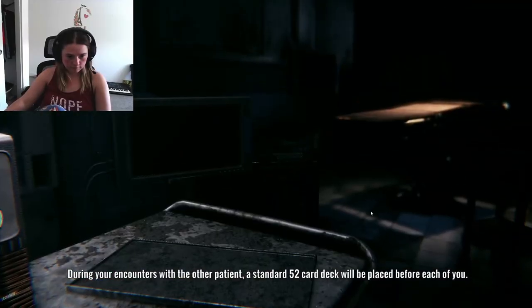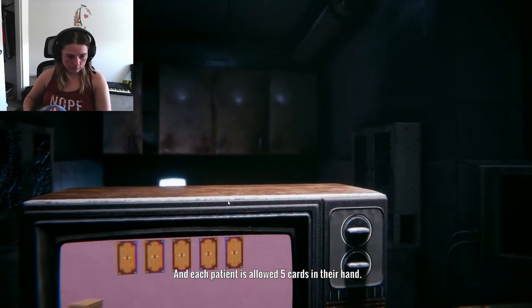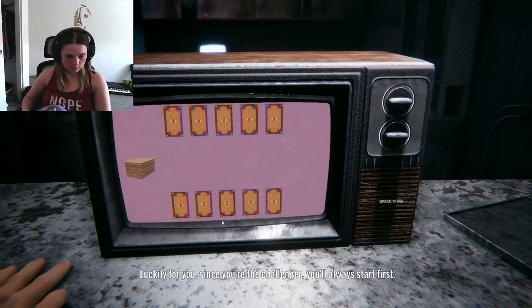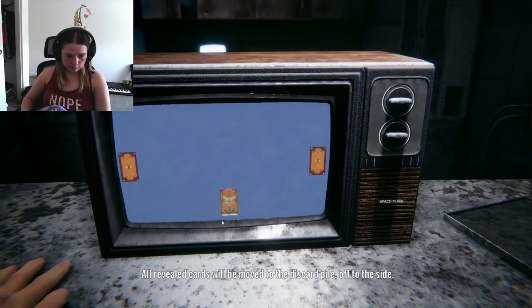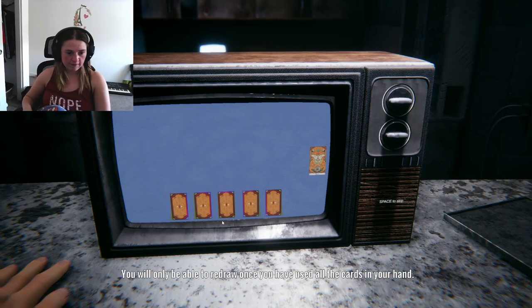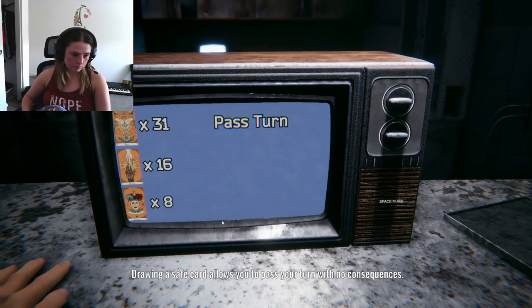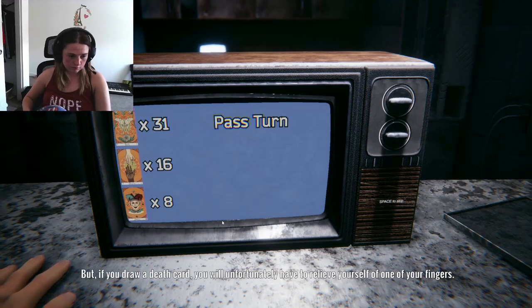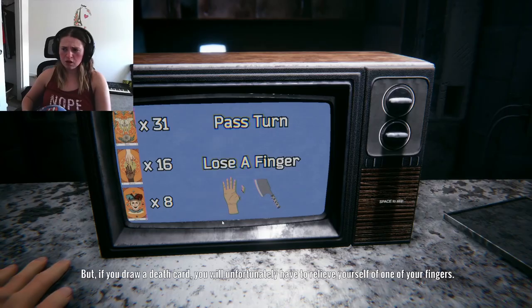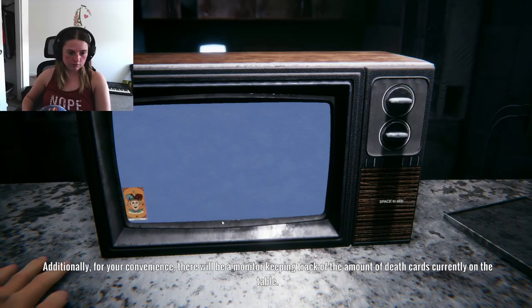During your encounters with the other patient, a standard 52-card deck will be placed before each of you, and each patient is allowed five cards in their hand. Luckily for you, since you're the challenger, you'll always start first. All revealed cards will be moved to the discard pile off to the side. You will only be able to redraw once you've used all the cards in your hand. Of course, a new deck won't be shuffled until all cards have been sent to the discard pile. In each deck, there are 31 safeguards, 16 death cards, and 8 joker cards. Drawing a safe card allows you to pass your turn with no consequences. But if you draw a death card, you will unfortunately have to relieve yourself of one of your fingers. Additionally, for your convenience, there will be a monitor keeping track of the amount of death cards currently on the table.